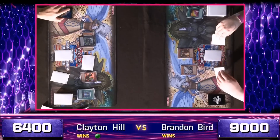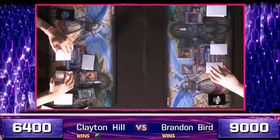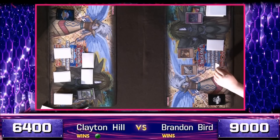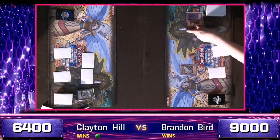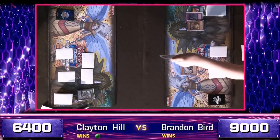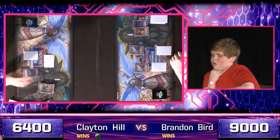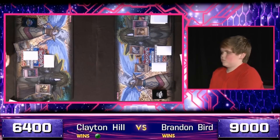A second Geargia Armor joins the field, giving him the Geargia name he needs to special summon a pair of Geargia Accelerators. Hill looking to make up a lot of cards really fast, and he has the luxury of taking that risk because he's up a game. They link up to form Geargia Connects — but loses the Geargia Gigant to Black Horn of Heaven. Geargia Armor is back face down.